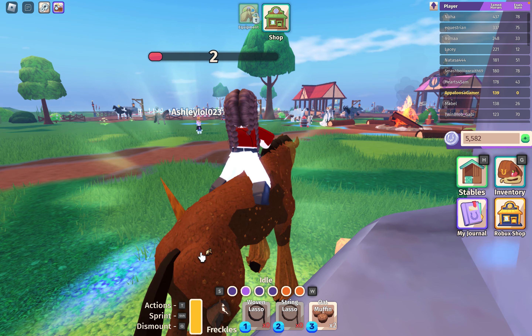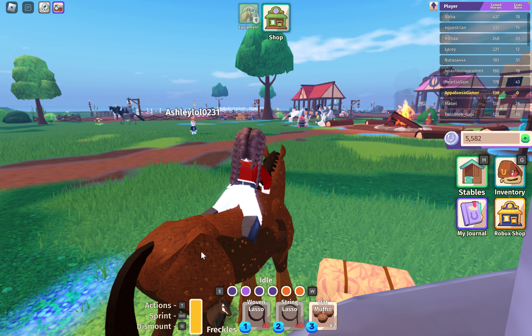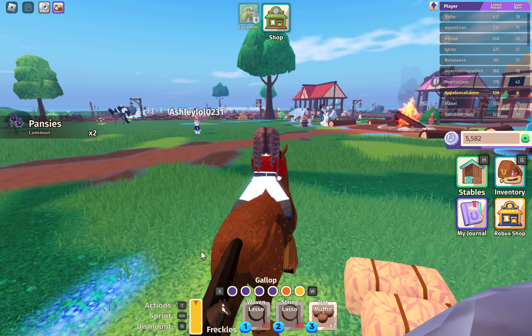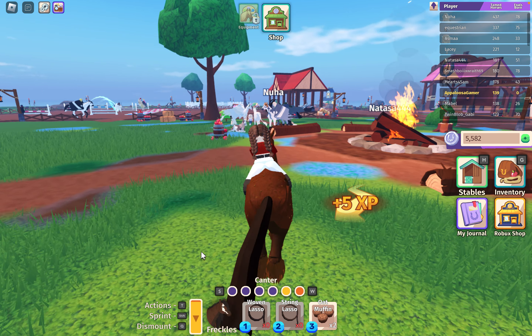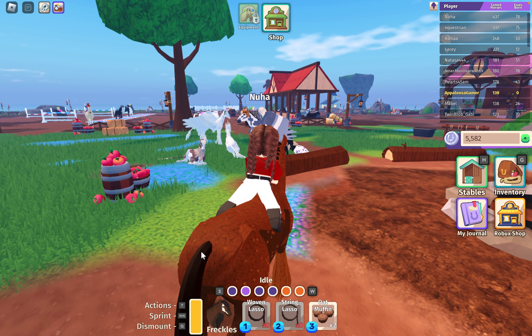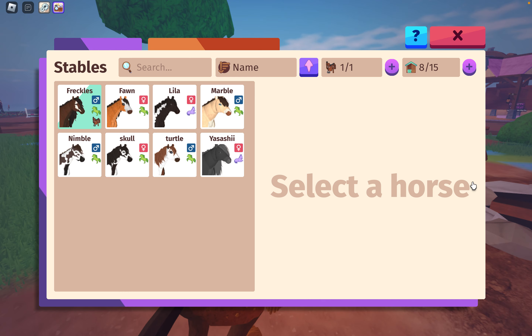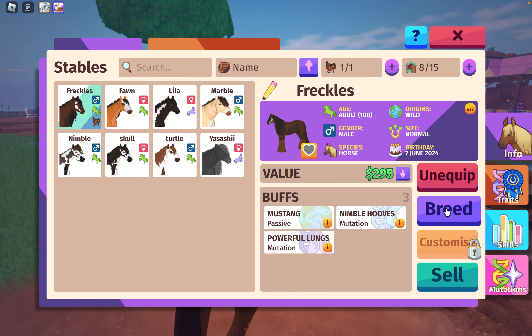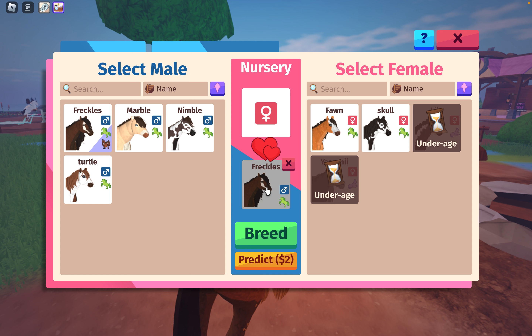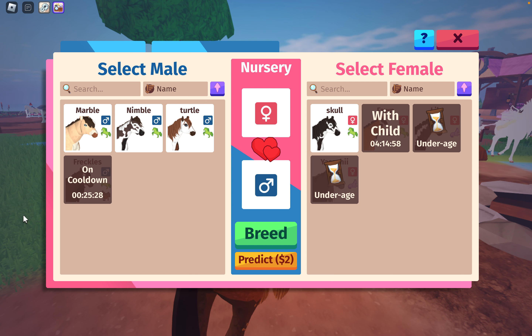Let's harvest this and see what. Let's breed a horse actually. Let's breed with Freckles because Freckles is our most valuable horse. So we've got Freckles and we need a mare. Maybe Fawn? Let's breed and see what we get.